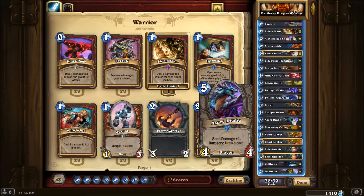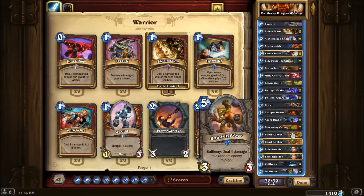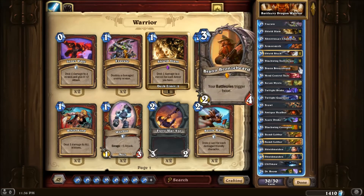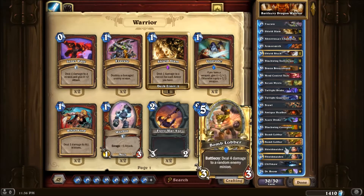Azure Drake — Battlecry and Dragon, and the spell damage sort of helps with Shield Slam but isn't really that useful. Blackwing — Dragon Synergy and Battlecry. Bomb Lover — this is a pretty cool card. The Battlecry deals 4 damage and has helped me really well against Handlocks. Obviously it deals 8 damage if you play it with Bran, and I've also played it against a board with 2 creatures with 4 health with Bran — you play Bran then Bomb Lover and it just destroys everything.